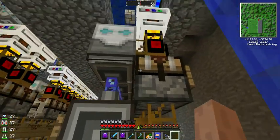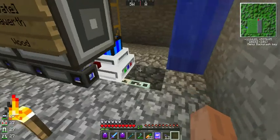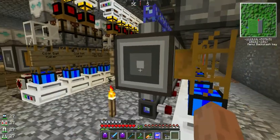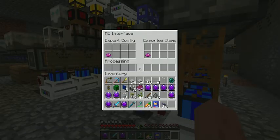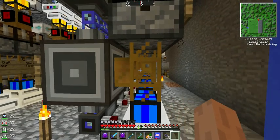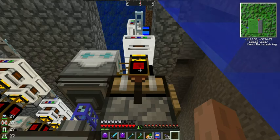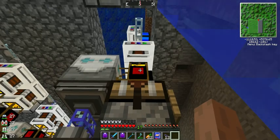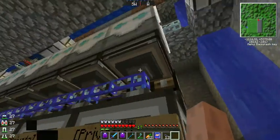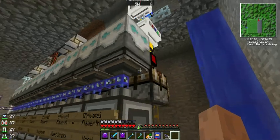Looking at the end cap here, this one row of blocks has an ME interface that is supplying UU matter. The UU matter is sucked out by a wooden pipe and goes into an auto crafting table. The output of that is sucked out by another wooden pipe, goes into a deep storage unit, and is accessible from the bus for Applied Energistics.